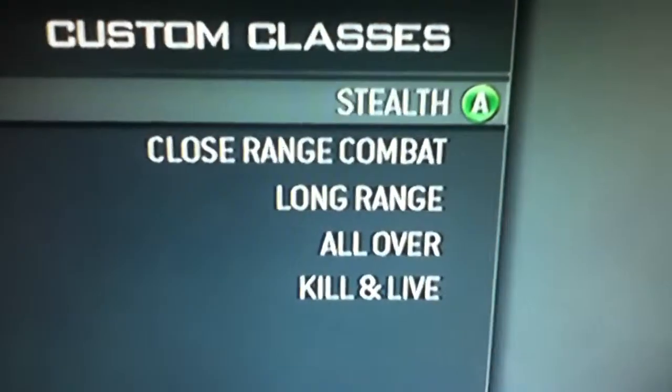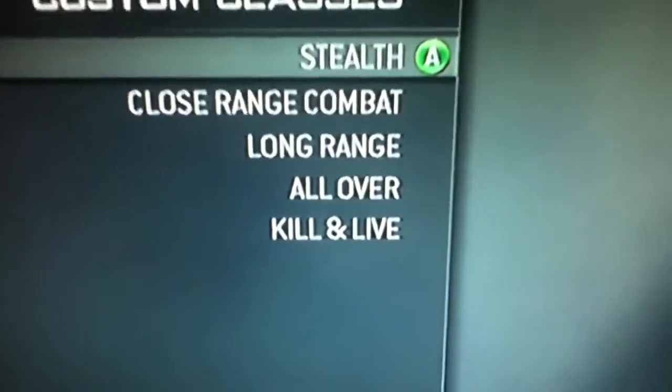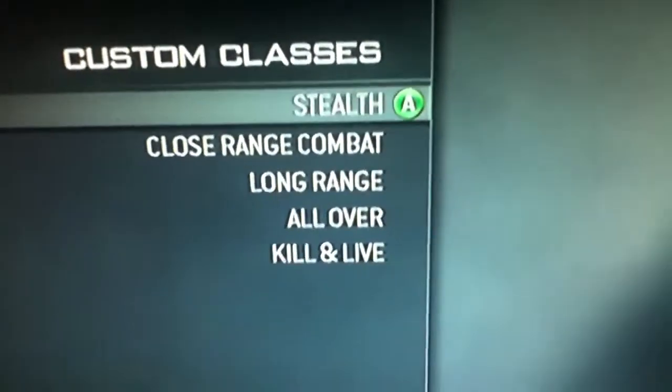I've got a few classes here — I've got 5, the default 5: Stealth, Close Range Combat, Long Range, All Over, and Kill and Live. So I'm going to show you what my stealth class is.